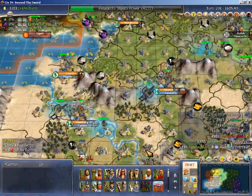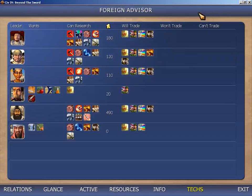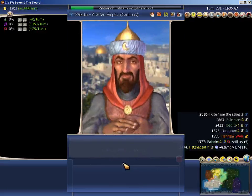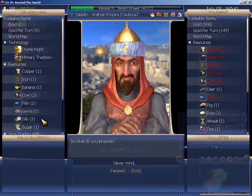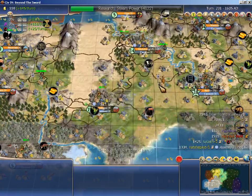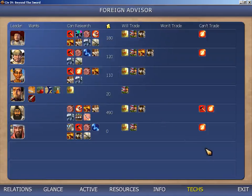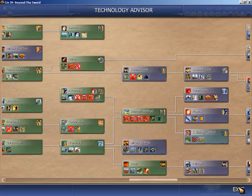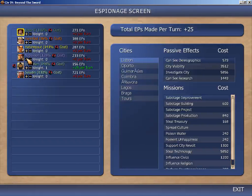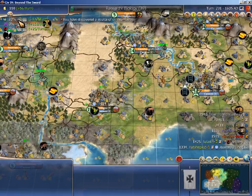Kufa is also not going to be able to draft in the near future — that's fine. I want to trade for Scientific Method first. He doesn't have anything I don't have. Since my vassals have Steam Power but not Biology, I'm going to go for Bio and not let any of them research it — that's pretty much the plan. Espionage is pretty pathetic anyway.